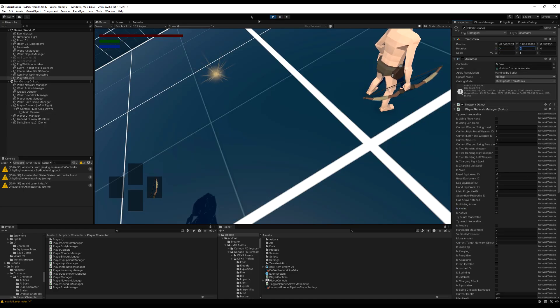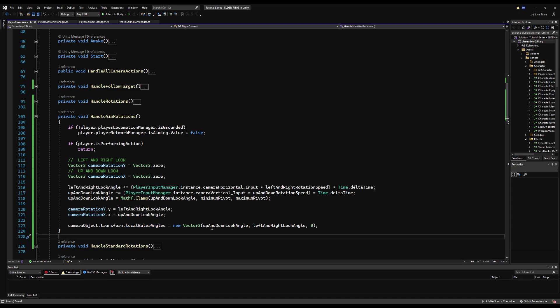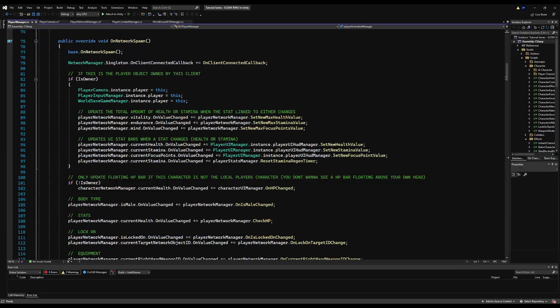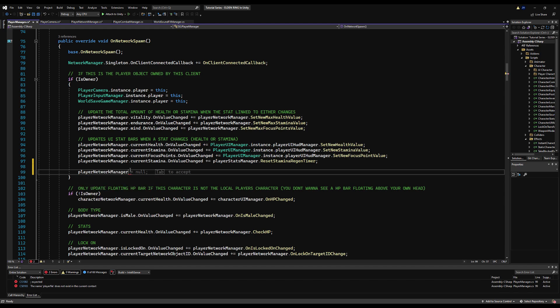We have a problem: when entering the aim state, the rotation kind of messes up. This is because we need to reset the local rotation of our main object and pivot object on entry. So on the player network manager, make an 'onIsAimingChanged' callback. When we're not aiming, reset the camera object's localEulerAngles to (0,0,0) so it doesn't mess up non-aiming camera rotations. Call that in onNetworkSpawn inside the 'isOwner' check, since everything in this callback only needs to run on the owner side — it's all camera and UI related.